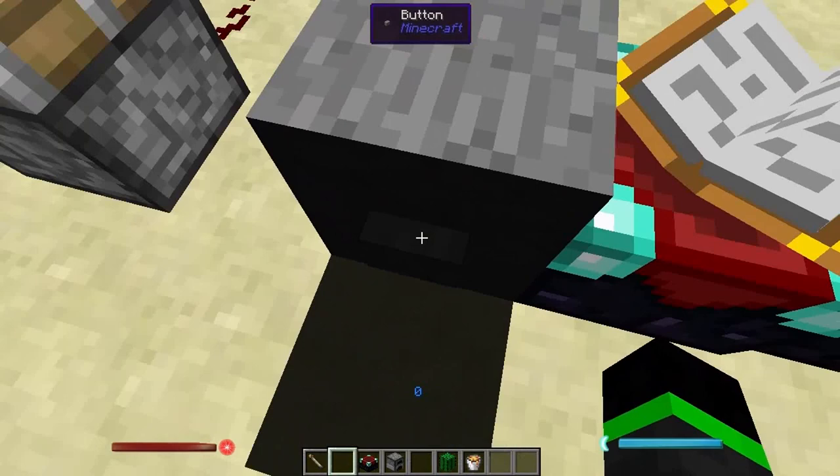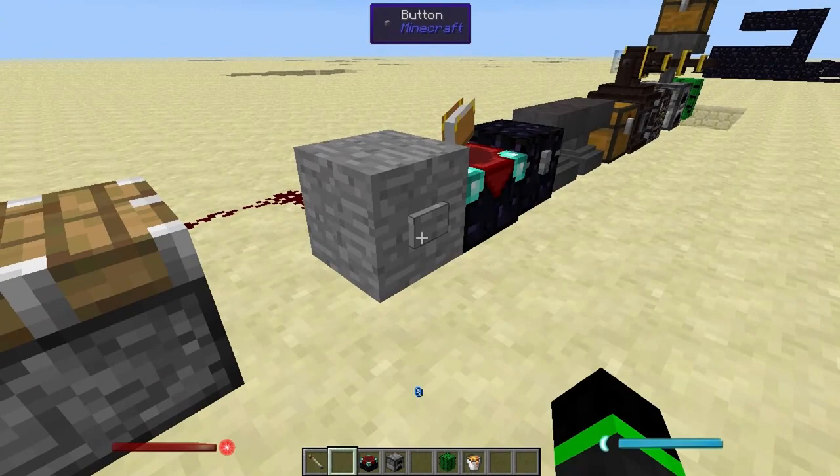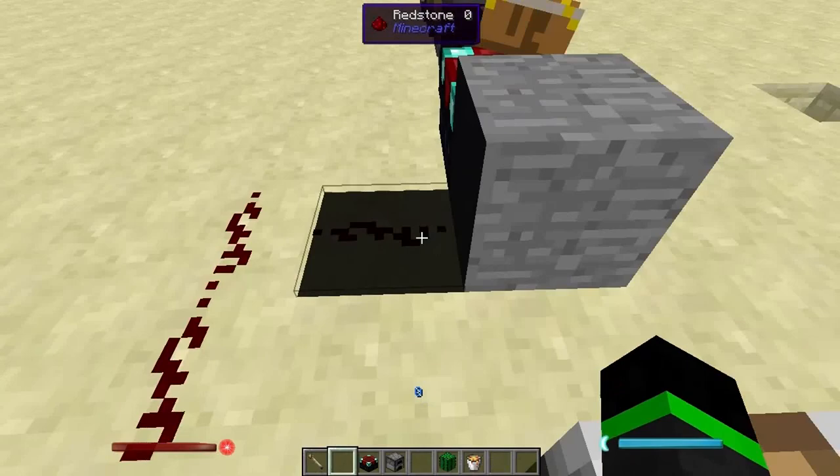You can ward buttons, but there's a lighting glitch and you can't activate them. You can also ward stone and it won't pass through any redstone signals — as you see here, it won't connect and pass through any signals.